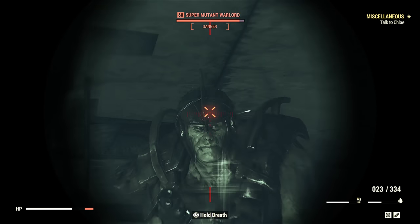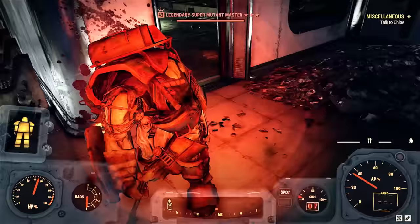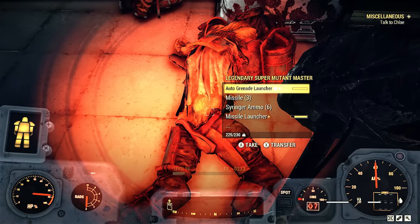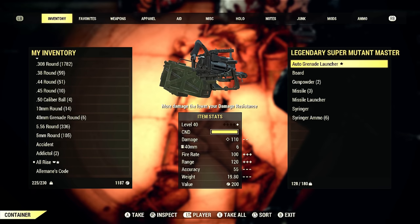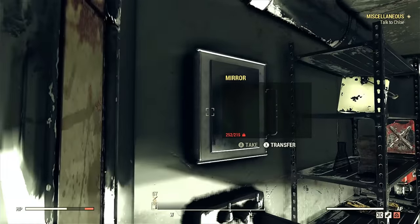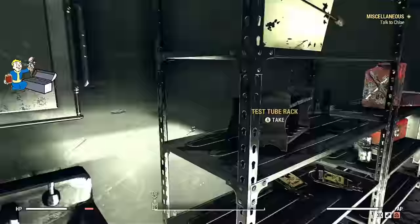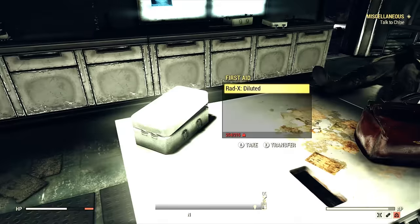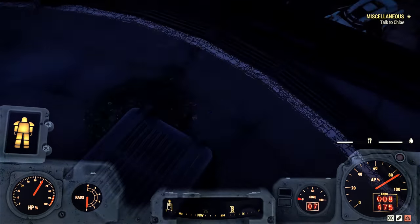You'll encounter either super mutants or regular ghouls. Make your way to the legendary, which is on the other side of the trash pile blocking the hallway. Either a legendary super mutant or a legendary Wendigo will spawn here. I got a legendary automatic grenade launcher, which is cool. This is also my favorite place to farm for medical supplies — you can come in here and get unlimited stimpaks.